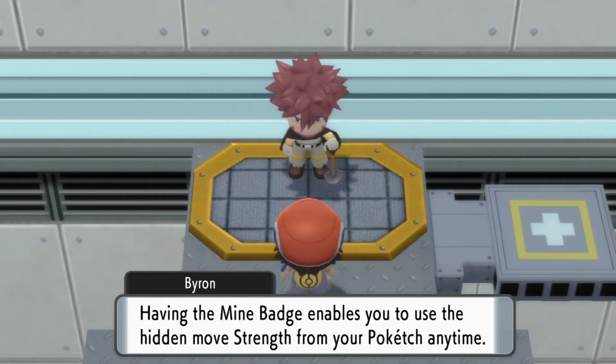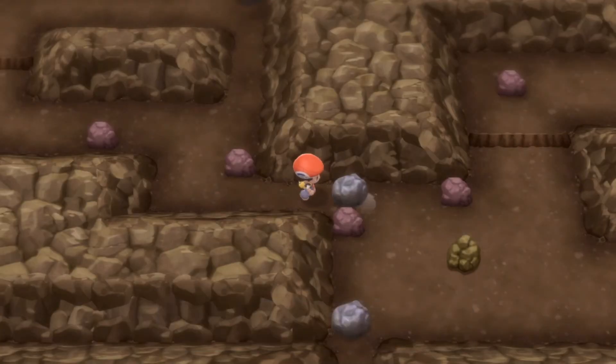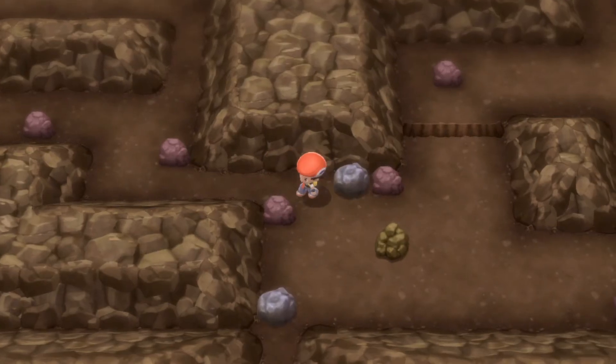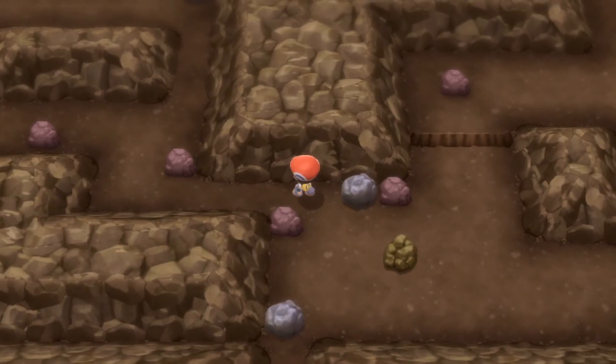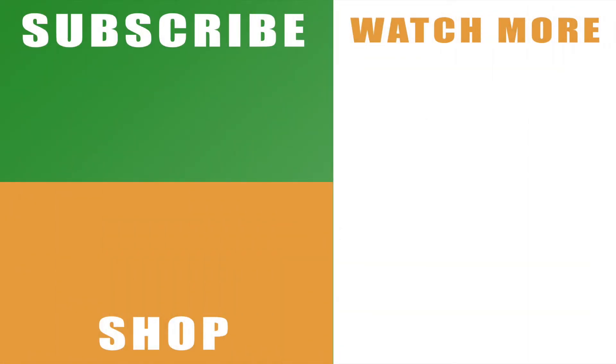As soon as you've got TM Strength and unlocked it with the gym badge, you can head up to a boulder and press A, and that will push it out of the way. Keep walking into it and that will push it a little bit further. And that is how to push boulders and move them out of the way in Pokemon Brilliant Diamond and Shining Pearl.